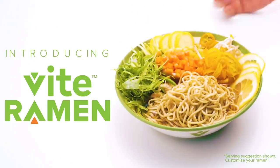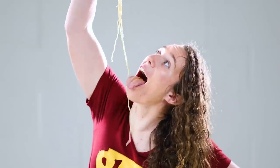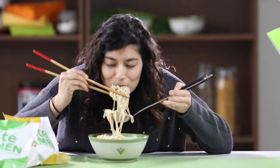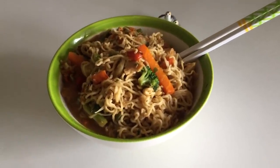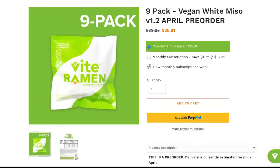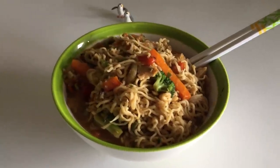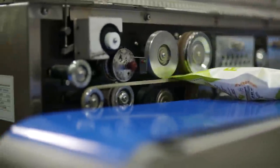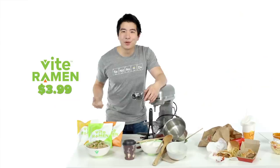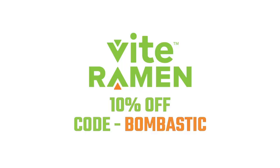Today's video is sponsored by ViteRamen, the people who've been making my lunch for a while now. They make tasty, fast, easy-to-make ramen noodles which are actually healthy and nutritious. Yes, I've actually tried them, yes they're actually good, and yes this is a Star Wars channel sponsored by a ramen company. Welcome to 2020. I love their vegan flavor when I need a quick meal — I usually make a bowl in five minutes. They also pay all their employees a living wage. If you want to try their noodles, you can get 10% off with the code bombastic and there's a link in the description.